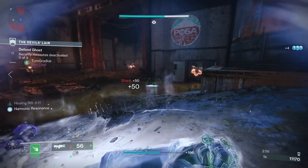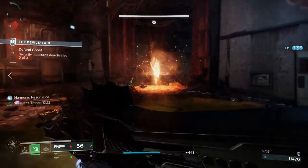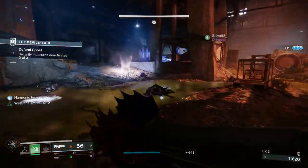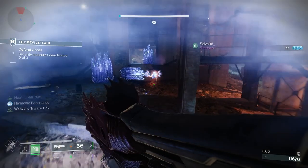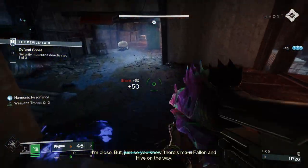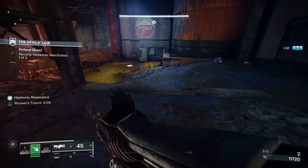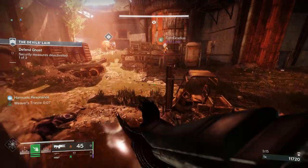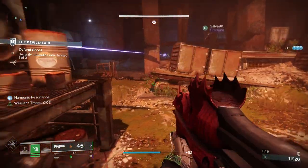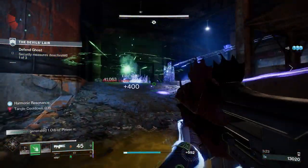For PvE, Fluted Barrel, Enhanced Battery, Rewind Rounds, and Incandescent would be good. Fluted Barrel greatly increases handling speed and slightly increases stability. Enhanced Battery increases the magazine size. Rewind Rounds refills the magazine from reserves based on the number of hits when the magazine is empty. Incandescent is an absolutely fantastic perk for solar weapons — defeating a target spreads Scorch to those nearby, and more powerful combatants or opposing Guardians trigger Scorch in a larger radius.